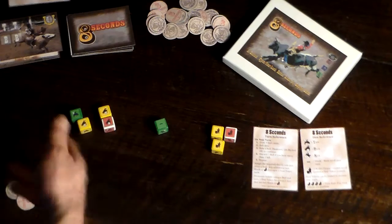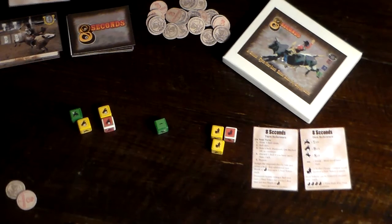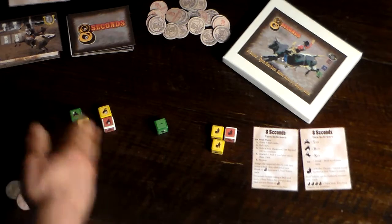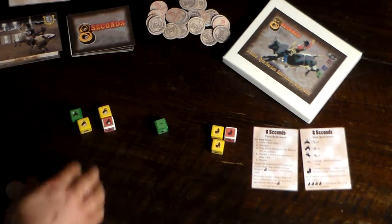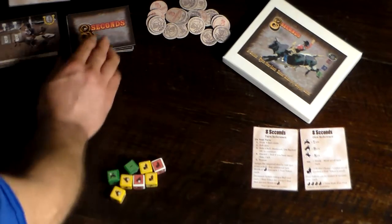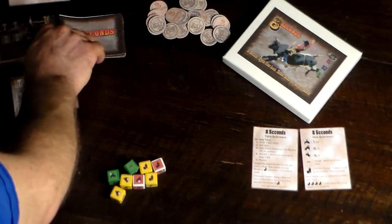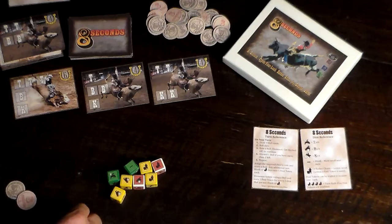In a solo game, you just keep going until the deck is empty and see how many points you can score. In a multiplayer game, your turn would be over and you'd pass the dice to the next person. They would get the dice and then draw three bulls. Here we have a six point, a four point, and another four point.